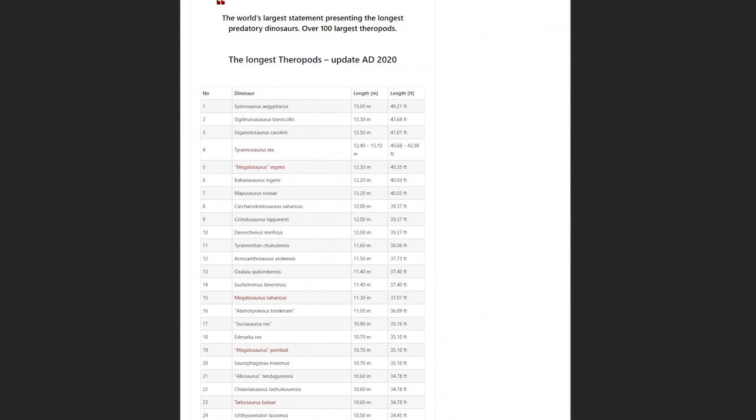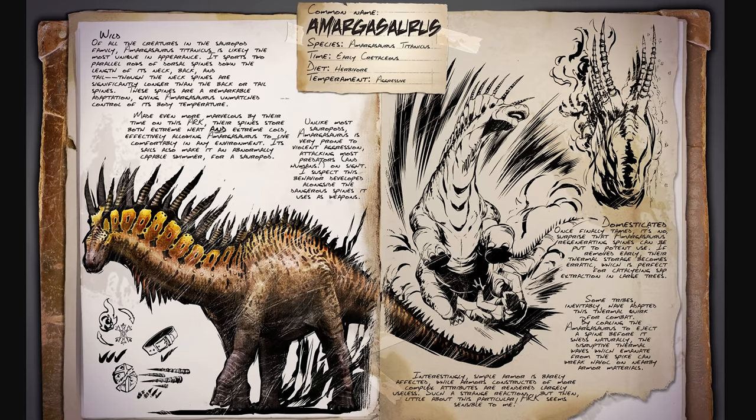"Unlike most sauropods, Amargasaurus is prone to violence, attacking most predators and humans on sight — a behavior likely developed alongside its dangerous spines used as weapons. Once tamed, the Amargasaurus's spines are its best feature. If removed early, their thermal storage becomes erratic, which is perfect for catalyzing sap development in many trees. Some tribes adapted this thermal quirk for combat — having the Amargasaurus eject a spine causes freezing slush and warming waves that play havoc with armor in the area. Interestingly, simple armor is barely affected while more complex armor is heavily affected."